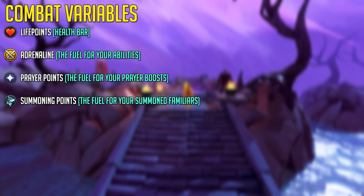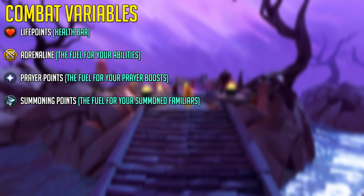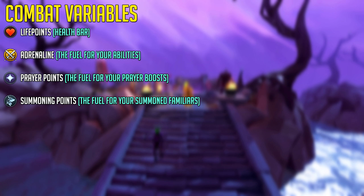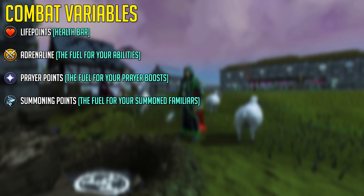Prayer points are the fuel for your prayer boosts, like protection prayers that can reduce damage, or curses that can increase your damage and drain your opponent's stats. Summoning points, just like prayer points, are increased by leveling up the skill. However, summoning points are only drained if you have a familiar active, and if you use the familiar special ability the points will be drained even quicker.